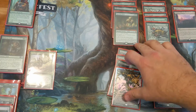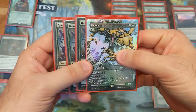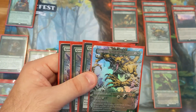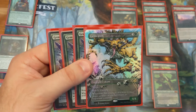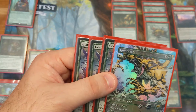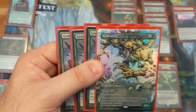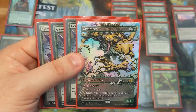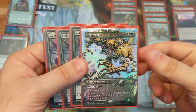Moving right along to the 4-drops, we have of course Gemrazer — playing the full 4-of in this deck. Reach and trample are really, really strong. Being able to mutate for 3 on top of Barkhide Troll, Wildborn Preserver, or even Stone Coil Serpent is really good. You can also mutate it on top of Pelt Collector just to give some of these other creatures trample. Barkhide Troll works really well because you can remove the counter to give it hexproof, protecting one of your bigger creatures. Your creatures having trample just works really well with the removal suite in this deck. Gemrazer — very impressive.